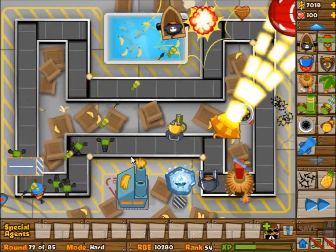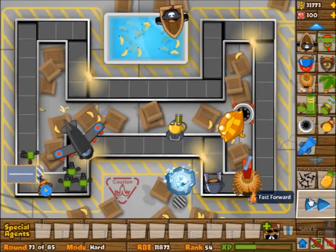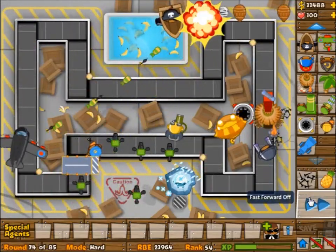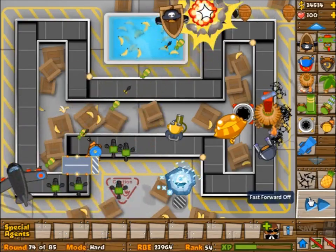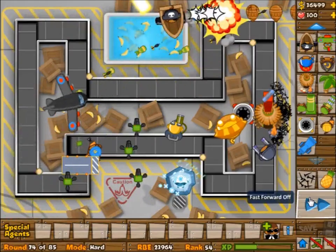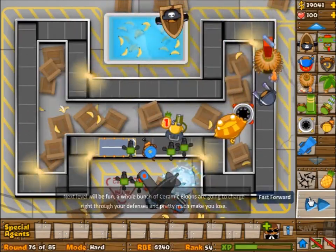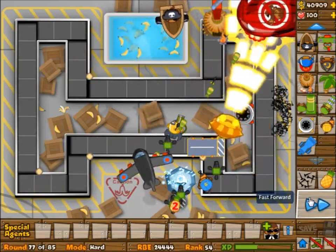You can delete the boat if you want, but what's going to end up happening is every once in a while your towers built on the moving grid are going to pop the strong balloons, and your glue gunner's not going to work again. So I just left the boat there since other towers are going to do the exact same thing. After that it's basically the same — you could put the super monkey pretty much wherever you want because he's going to move around the map. At certain levels he'll be in a bad spot, and at certain levels he'll be in a good spot.